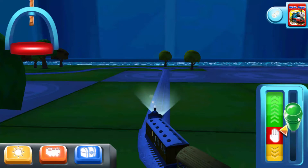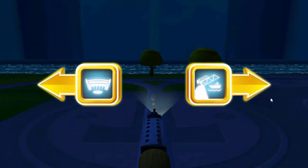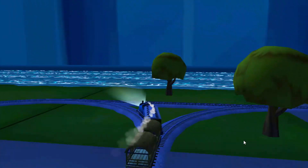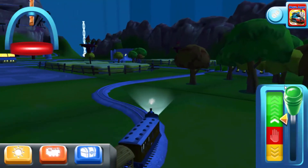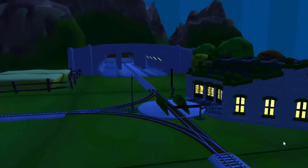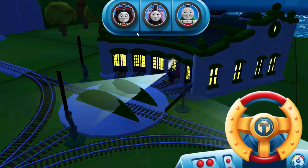Lights out. Where should we go next? Left leads to next stop, Tidmouth Sheds. We need to send the other engines on their way. Use the wheel to spin the turntable.